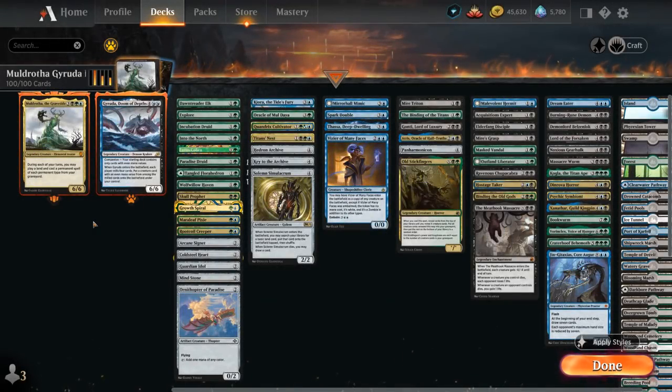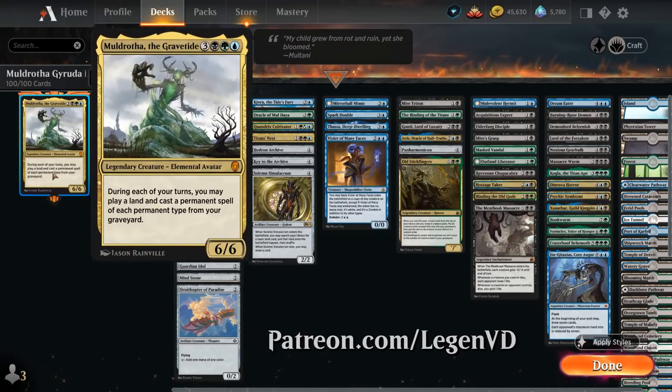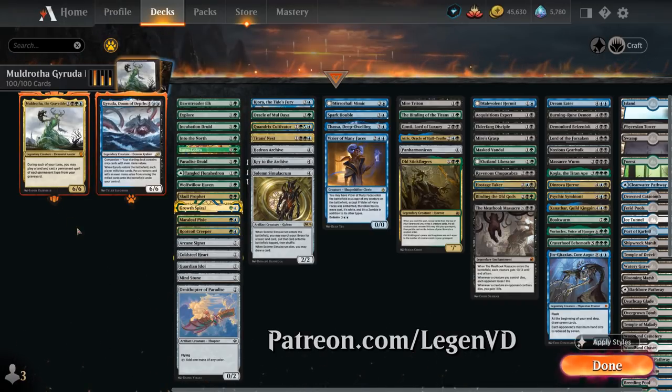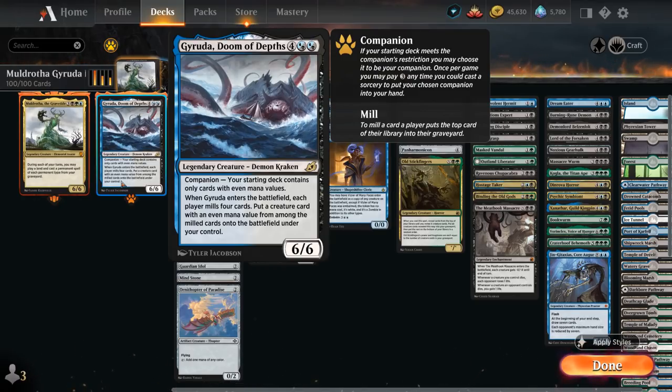Hello and welcome to another Historic Brawl gameplay video. Today I'm taking a look at a Sultai-colored Graveyard deck as voted on by my supporters on Patreon, featuring both Muldrotha the Gravetide as our commander as well as Geruda Doom of Depths as our companion. Historic Brawl decks can indeed feature both, as long as our companion is the right colors and we can meet its requirements.